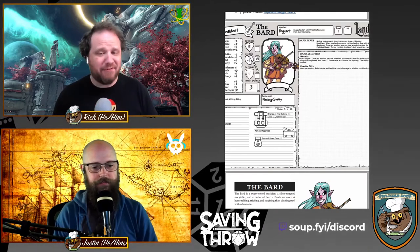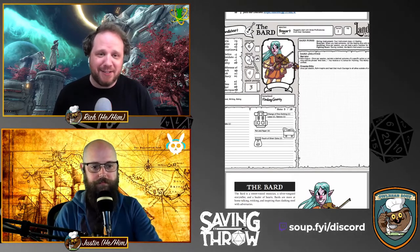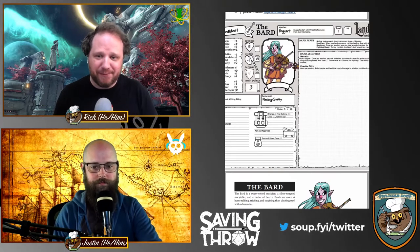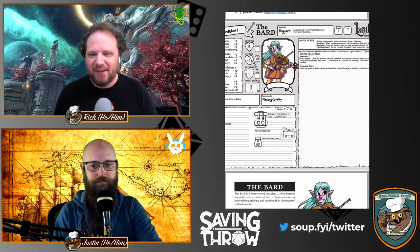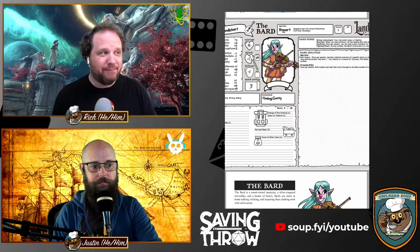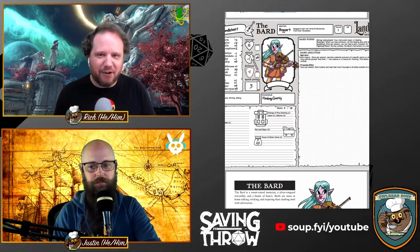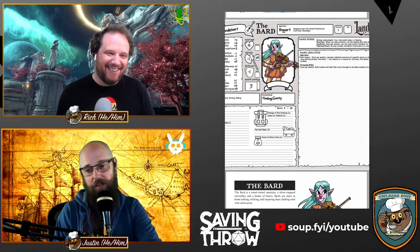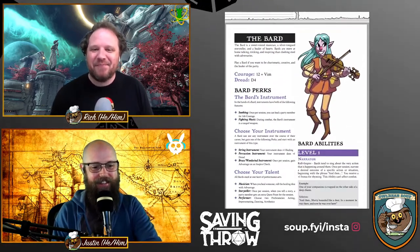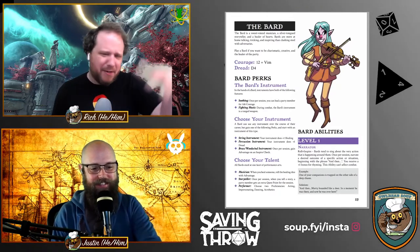Looking at the character sheet — there are four stats on the left side: Vim, Vigor, Knack, and Know-How. At the start of the game you assign modifiers: one gets a plus two, one a plus one, one a plus zero, and one a minus one. That means on the d12, one of your main stats you're always subtracting one. And I love that for some characters, unqualified success is simply not on the table. In D&D you can roll a 20 on Arcana even without training — this system says you just can't do that.